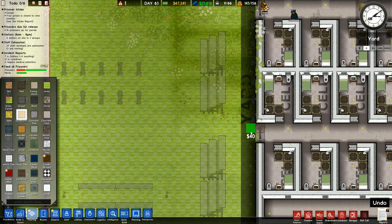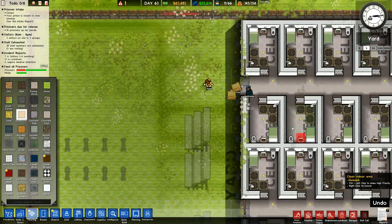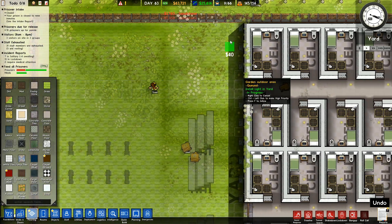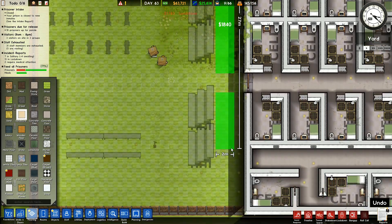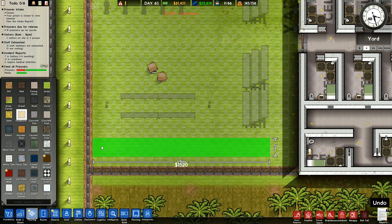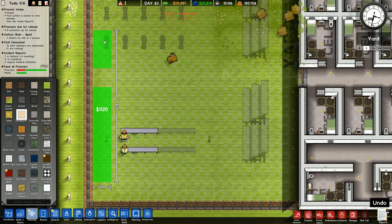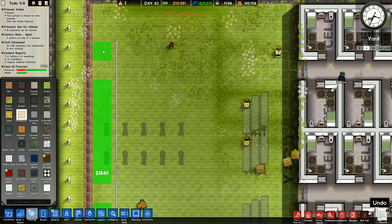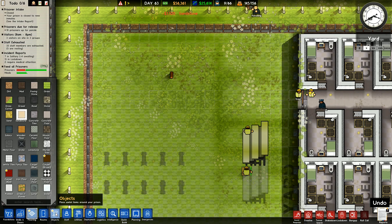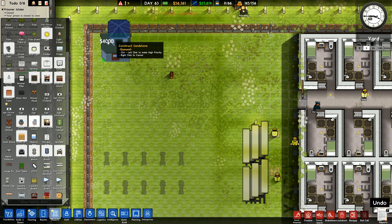I'll take sandstone here, going out across there like that. Also going to take it out across there, and I'm going to have a path down here going right the way down to there, and then we're going to put a path around the outside edge all the way around like this, over to there.